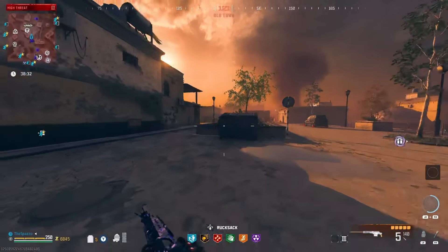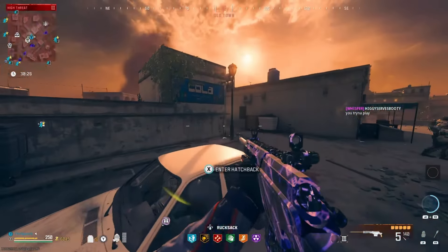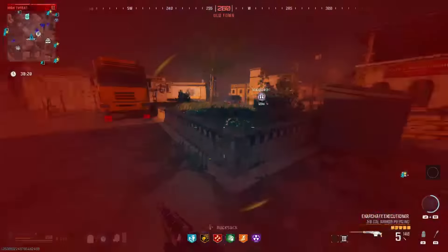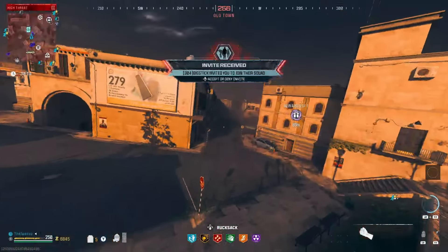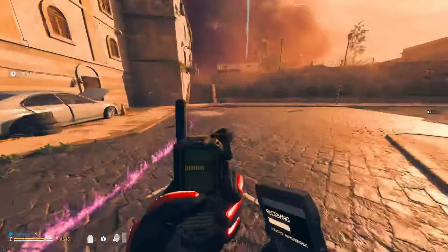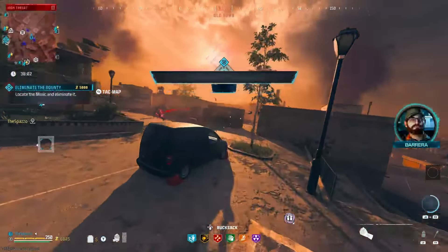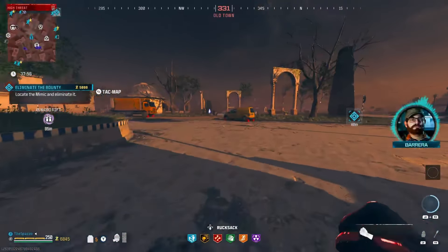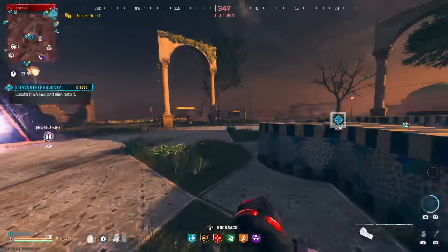Is there any more bounties? We can try and hop back in this hatchback — it's almost destroyed so we want to be kind of careful. Hey, there's a bounty right here. Try and grab that. A mimic — okay, this will be interesting. He's all the way over here. But before we do that, we can grab decoys so I can actually focus on the boss and not have to worry about a ton of zombies chasing me. Which will be good for sure.